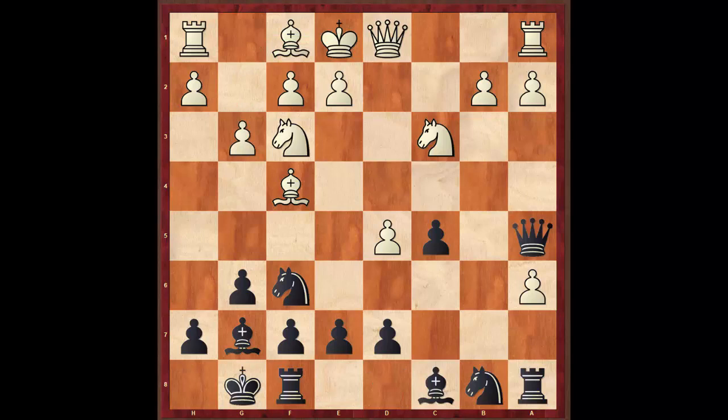After Qa5, g3 did nothing to stop my plan with knight e4 to jump right in, and all of a sudden white is in a little bit of trouble.